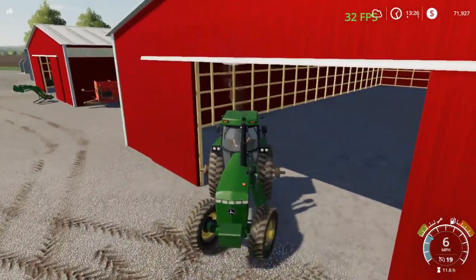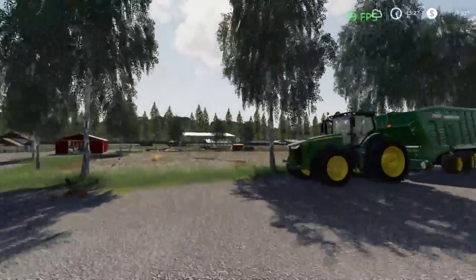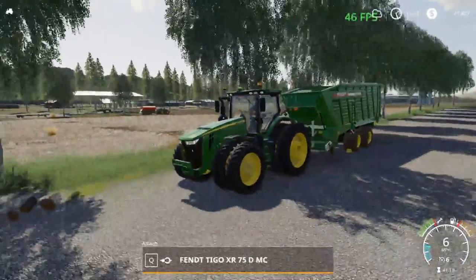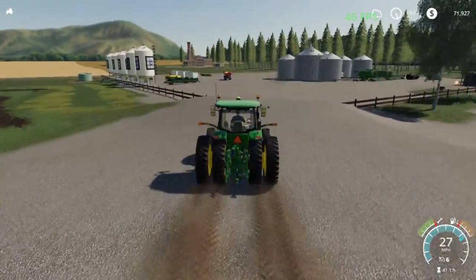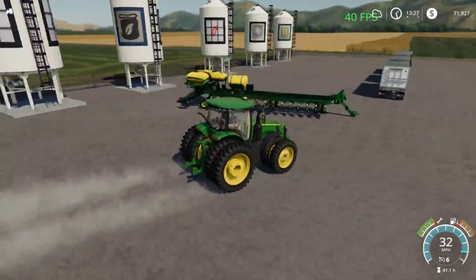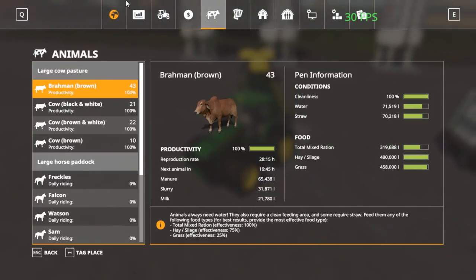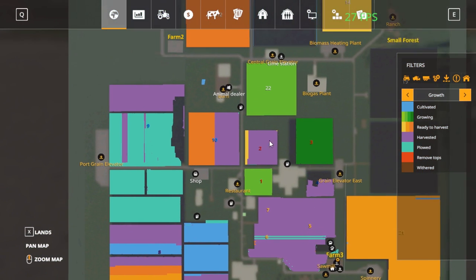We're jumping in the 8400 - we do have the 8R out there too. The only one I remember is 8400 because it's an easy number. We'll drop that off and go ahead and hook onto the planter, the DB90. We do have the DB120 but we just don't have enough money for it yet. We pretty much doubled our production so when we get that harvested we should have enough.